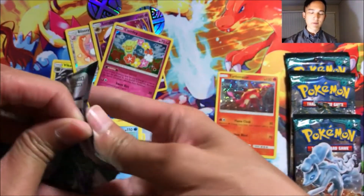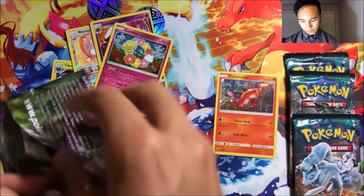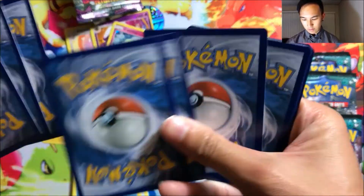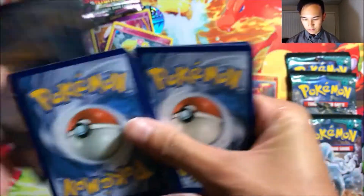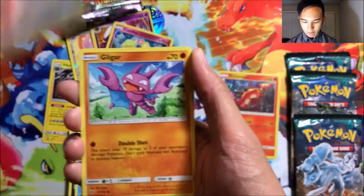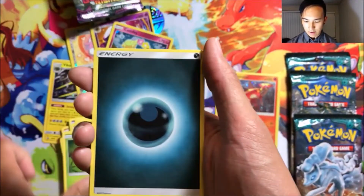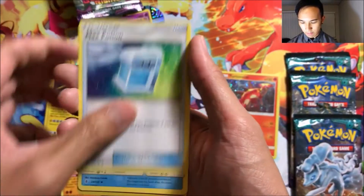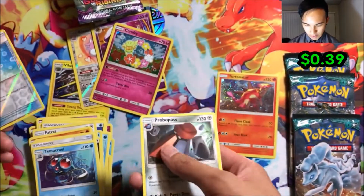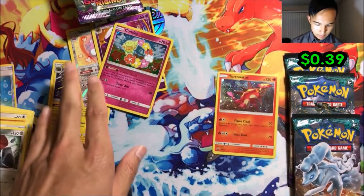For the final pack from the Vehicle Vault blister: we got a Murkrow, Snorunt, Patrat, Gliger, Bellsprout, Dark Machoke, Max Potion, Tentacool, a reverse Aqua Patch, and a Probopass. That is the Vehicle Vault side done.